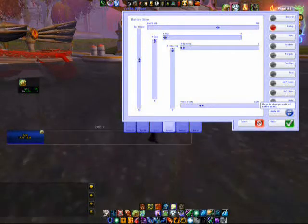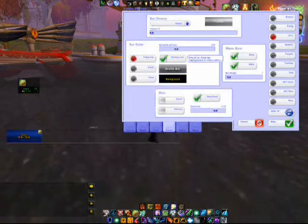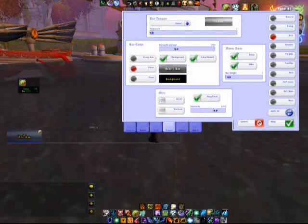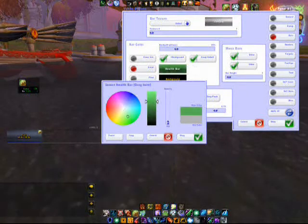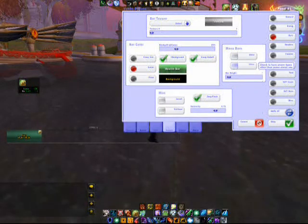I'm going to go to Bars. I like class colors on my bars, but you can pick different colors — whatever color you want the health bar to be. If you want it to be green, you can do that. I have showing the mana bars. You don't have to show the mana bar, or the rage bars, or whatever. If you want to, you can make them as big as you want. Kind of like a hug-looking thing.